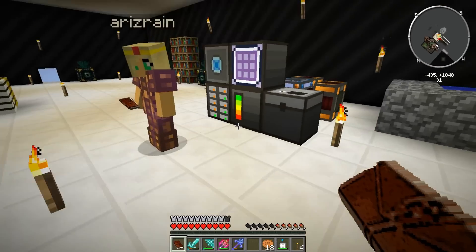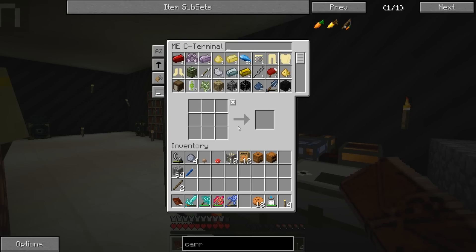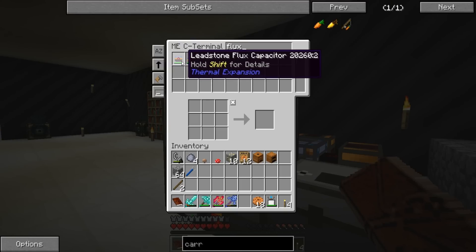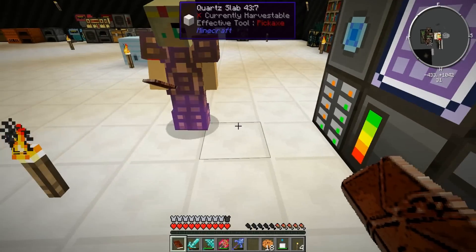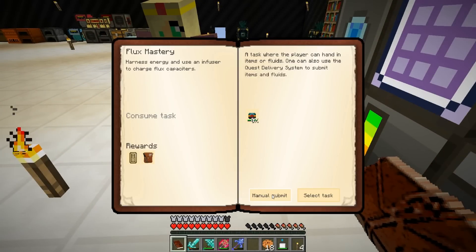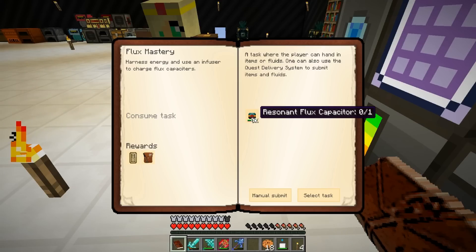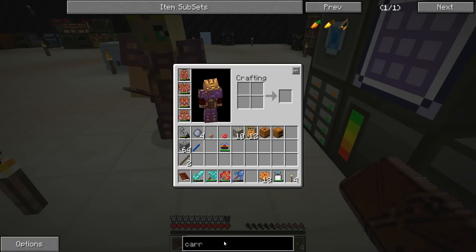We need to get carrots. Flux Mastery - we need magical wood, five magical woods to do this. Enchantment Mastery - we need a flux capacitor, which we have! So I'm going to submit this one manually. Which one is it? Resonant flux capacitor - hold on, I gotta figure out how to make that.